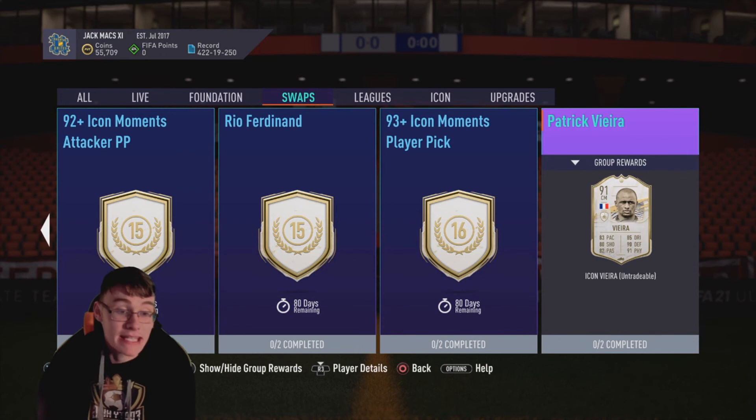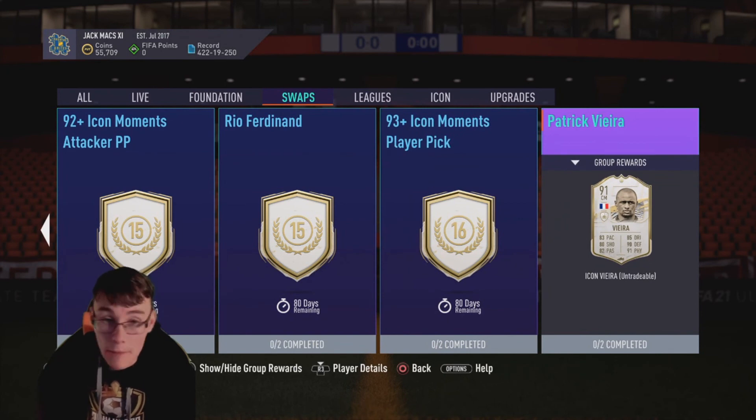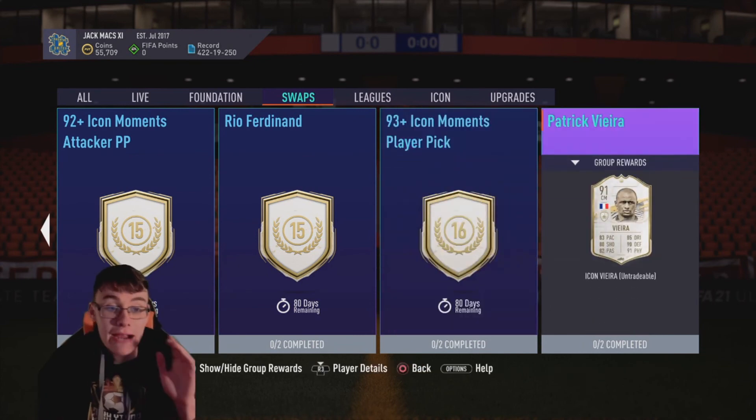We'll also have Prime Vieira for 17 tokens. This is simple to say — Prime Vieira is the definition of an end-game card. Vieira and Gullit are two end-game cards. Credit to EA for putting out a big card here. Prime Vieira for 17 tokens is one of your best options. You will not find a better CDM in the game — the only CDM better than Prime Vieira is Prime Icon Moments Vieira, and even then there's not a big difference. This is my go-to, I might even get this card. No matter what Team of the Season players you pack, he'll be in your team. He's the best in the game in my opinion.